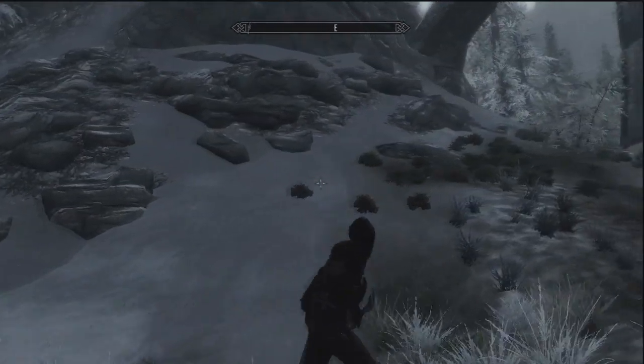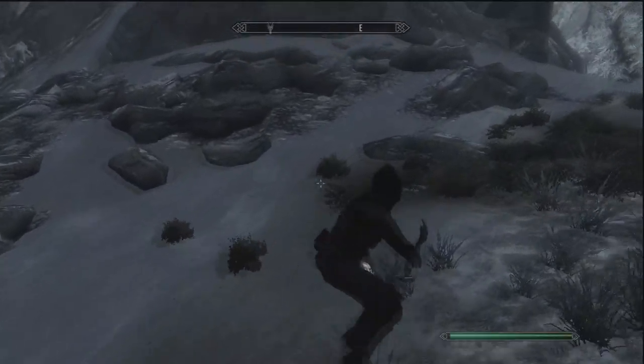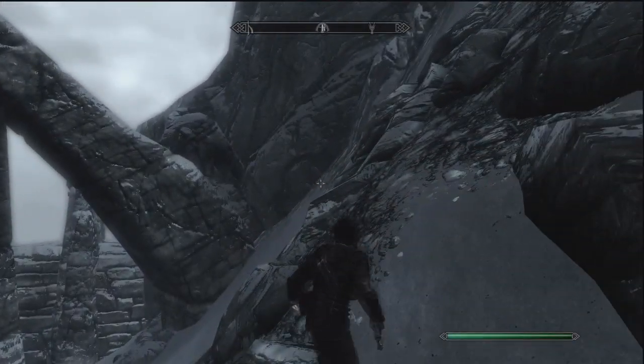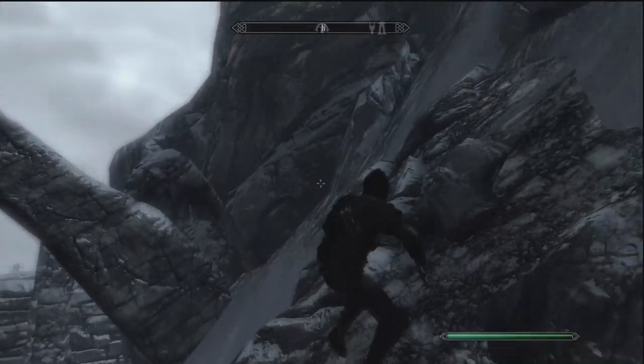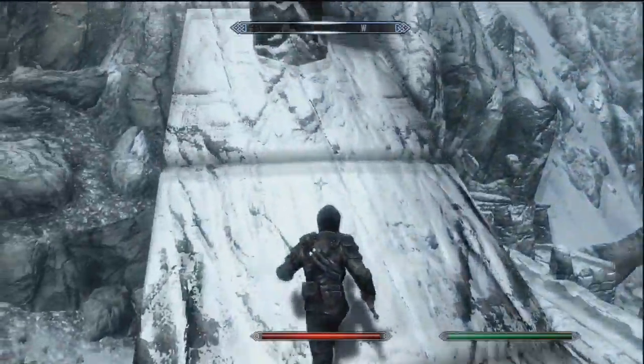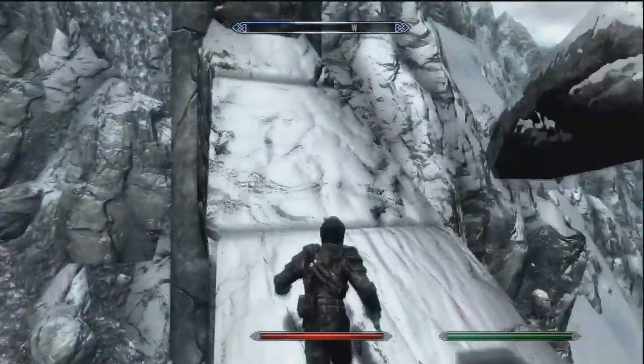Now, you're not going to want to go the normal way — here is a shortcut I found to get into Labyrinthian. You're going to want to go, when you're over here, start from the front, just run straight through everything, go right to the back up here, climb up these rocks, and then use Whirlwind Sprint across onto this archway.